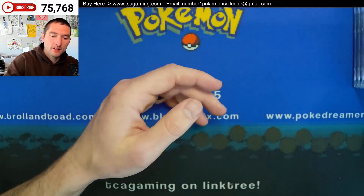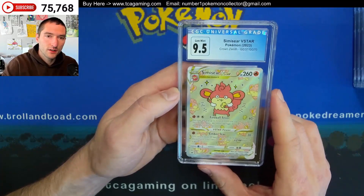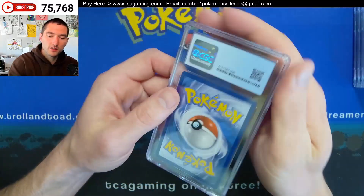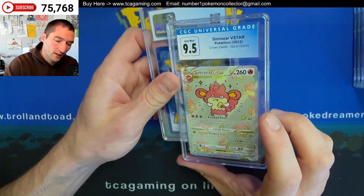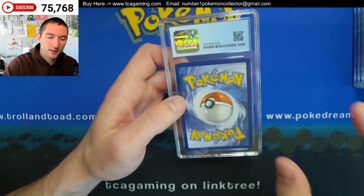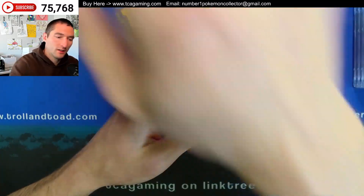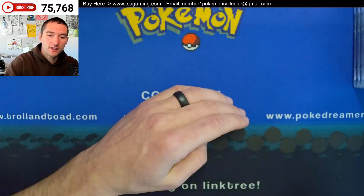There's another Sylveon VMAX — I think the other one we saw was an 8.5. Got a 9.5 on the Simiseer V-Star. I don't really like Simiseer, but I think he should be a little bit more mean than that, right? Isn't he the third stage of a fire Pokémon? Should be a beast. Alright, there's that Mew — pretty cool artwork. Got a 9.5 on the Roxanne.